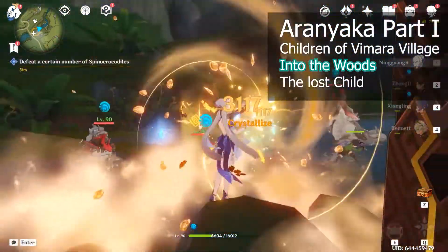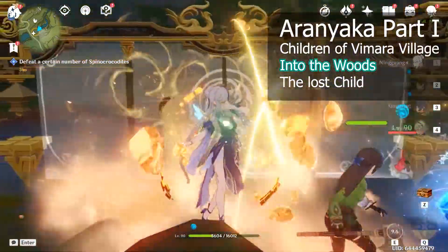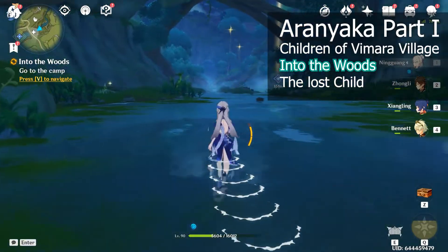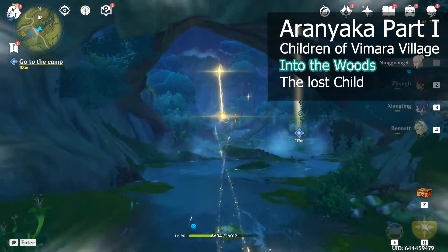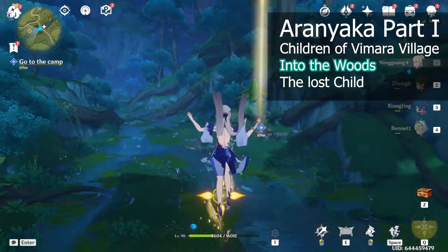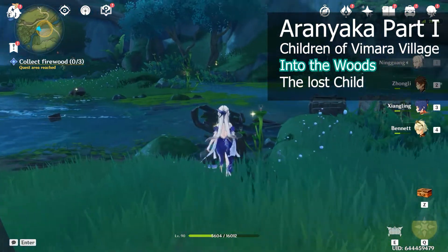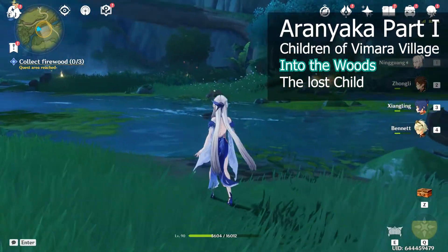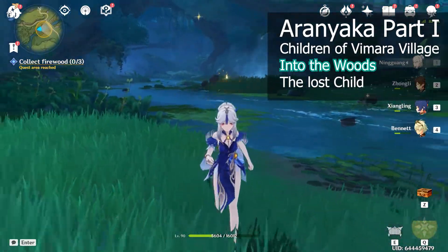After this, Rana wants us to clear a certain number of spinal crocodiles, and after that we'll be heading to the camp which is to the southwest side. While on the way we can take the four-leaf seagulls. After the dialogue at the camp we need to collect firewood, which is on the opposite side of the camp across the river.